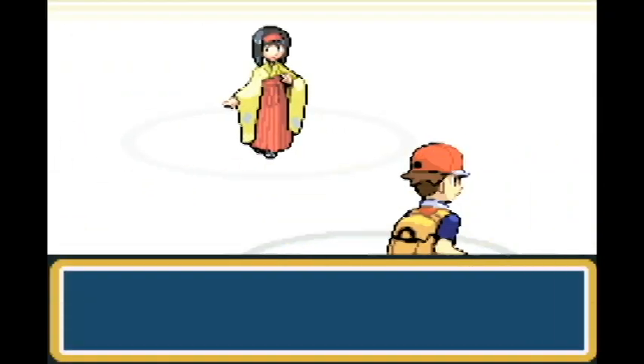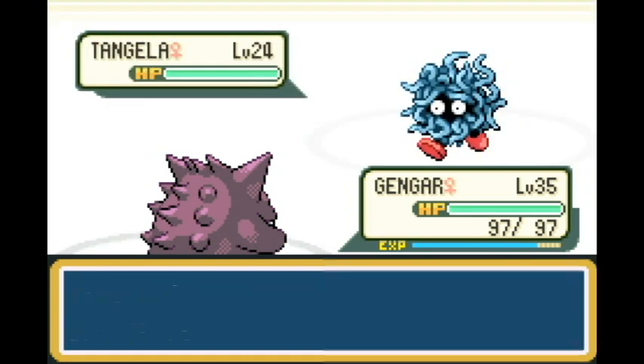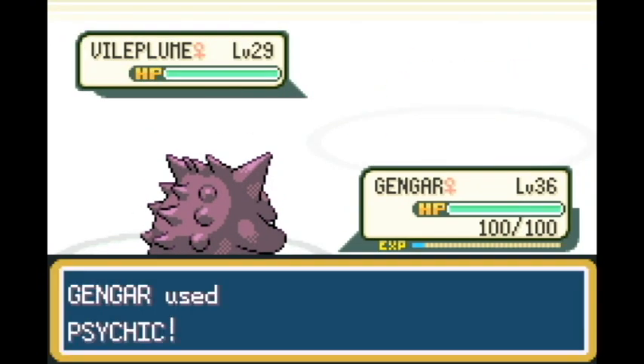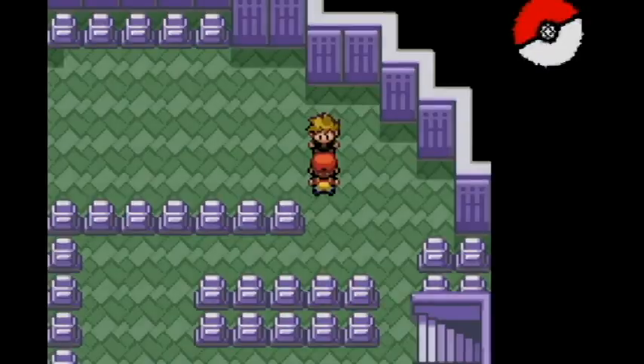We go ahead and face Erika, where we're high enough level that I don't worry about what she has. We have Psychic now, so this shouldn't be too difficult. Two Psychics take out Victreebel and Tangela, and three Psychics take out Vileplume. So we've taken out four badges.